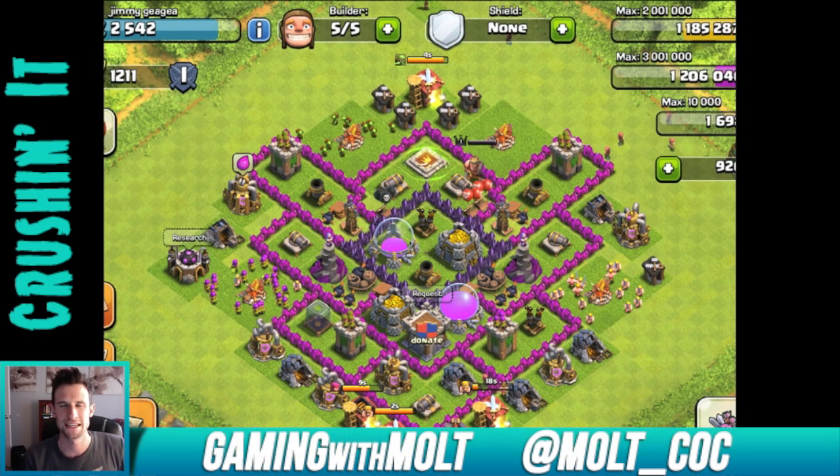Hey, what's up guys, welcome back once again, it is me Molt. We are here with another episode of base reviews — we're going to be doing four Town Hall 7 bases. The first base is Jimmy Gigay — however you pronounce your name, I'm sorry if I mispronounced it. You have a Town Hall 7 right here, and it is a farming base since your Town Hall is not in the middle.